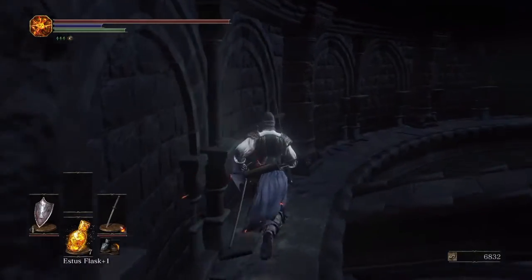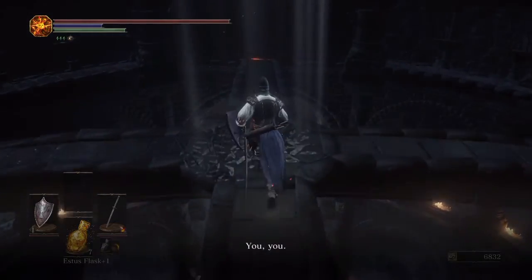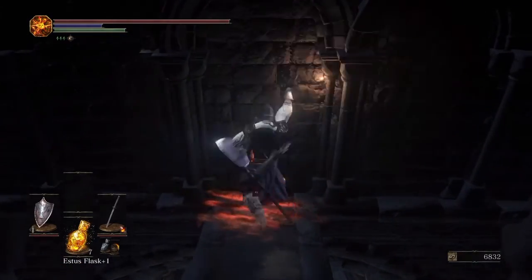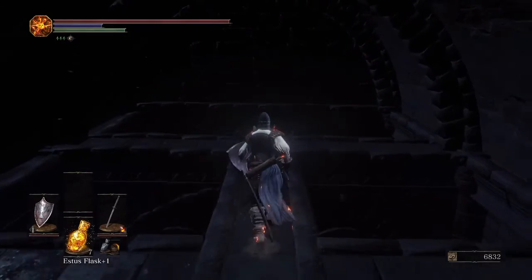You reach the top of Firelink Shrine and go up and through the passage here. Go past the Convergence Poison where you can convert with a Krause. Hit this wall — it will dissipate. You run straight through.